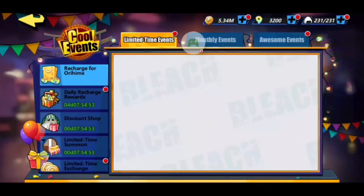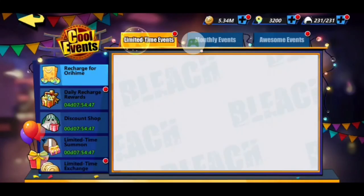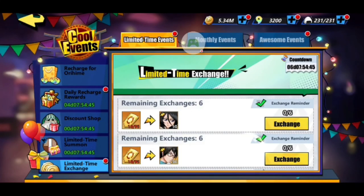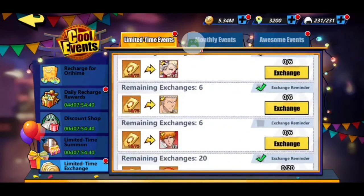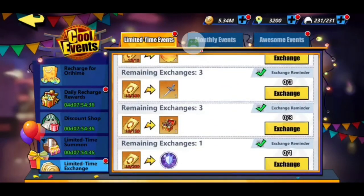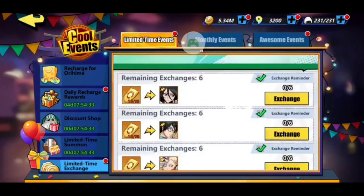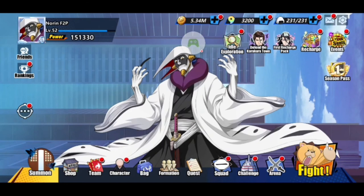Let's see if we can go in here and find the exchange event. Wait, I think it's right here — there it is, the limited time exchange. So you can do Rukia, Lisa — there's a bunch of different characters in here you can do, and even items. So hopefully we'll save up those gold tokens and eventually get that going. Hope you guys enjoyed it. Definitely hit that like button, hit that subscribe button, keep that content rolling. Peace out, guys.